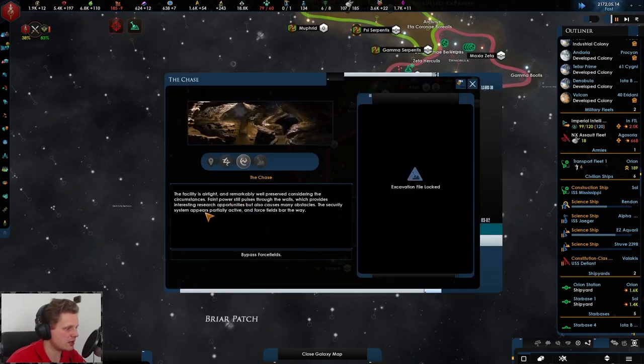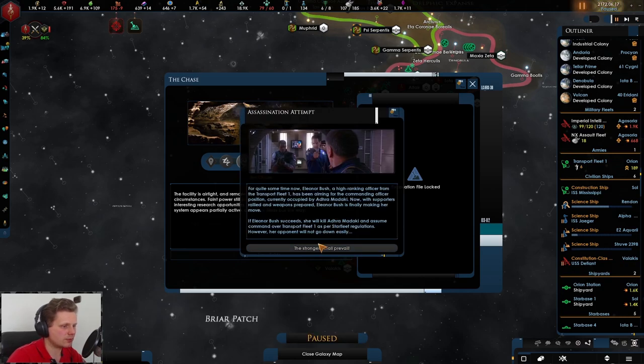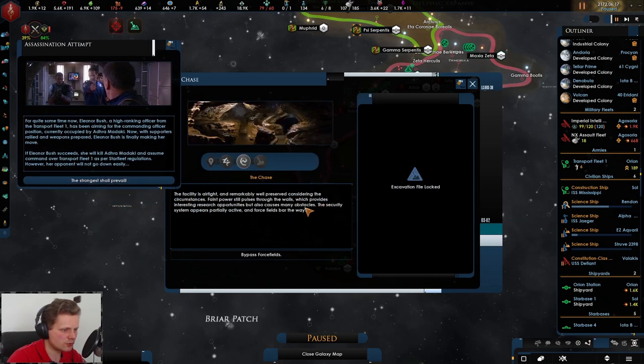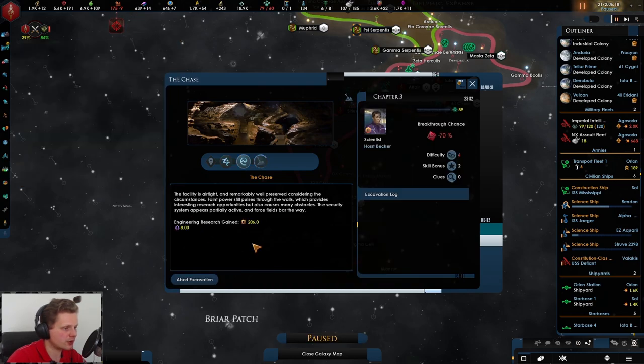The facilities are airtight and remarkably well preserved considering the circumstances. A power still produces pulses through the walls which provides interesting research opportunities but also causes many obstacles. And the assassination attempt - the strong shall prevail. The security system appears to be okay, so that's good. The strong shall prevail - there is just nothing we can do about it.